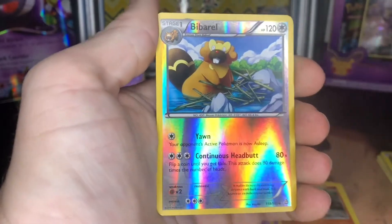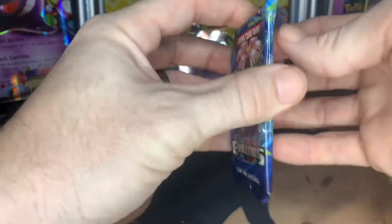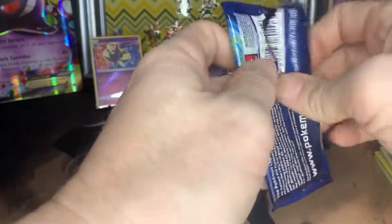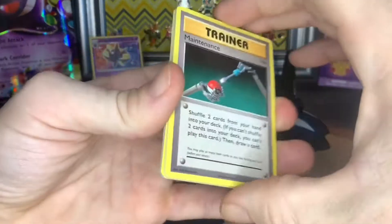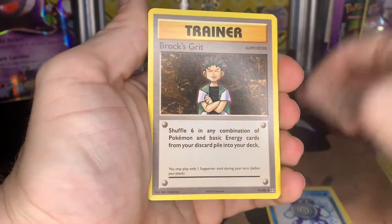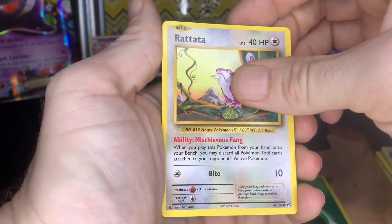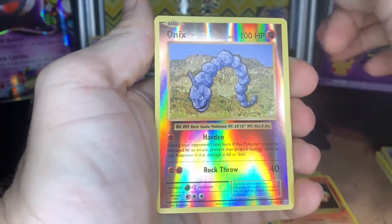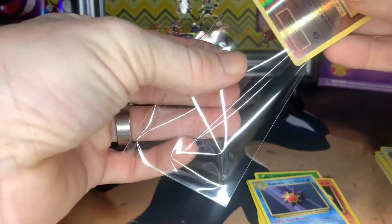Is it gonna be another dud? If not, that's fine — I got warped Gengar. Wish me luck, hit that like button, get me something good. I don't want to see the code card — I just saw it. We got a Maintenance, a Whirlpool, Brock's Grit, and Nidoran, Poliwag, a Rattata, a Vulpix, a reverse holo Onix — and a Stormy. A dud box! What is my luck lately?